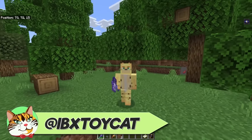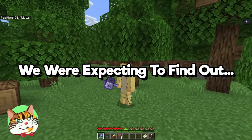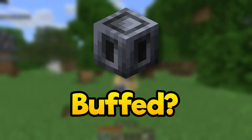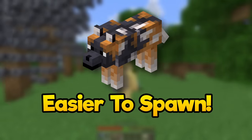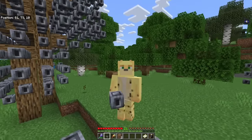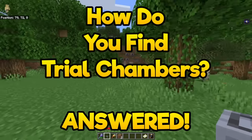Hello, I'm ApiaXToyCat and welcome back to another update news video. Today we were expecting to find out about the mace and its enchantment information, but what we got instead was a heavy core change, quite a few of them actually, as well as a new way to summon wolves and guarantee you'll get the one you want, as well as a whole host of trial chamber changes that finally answer the question of how do you find them.